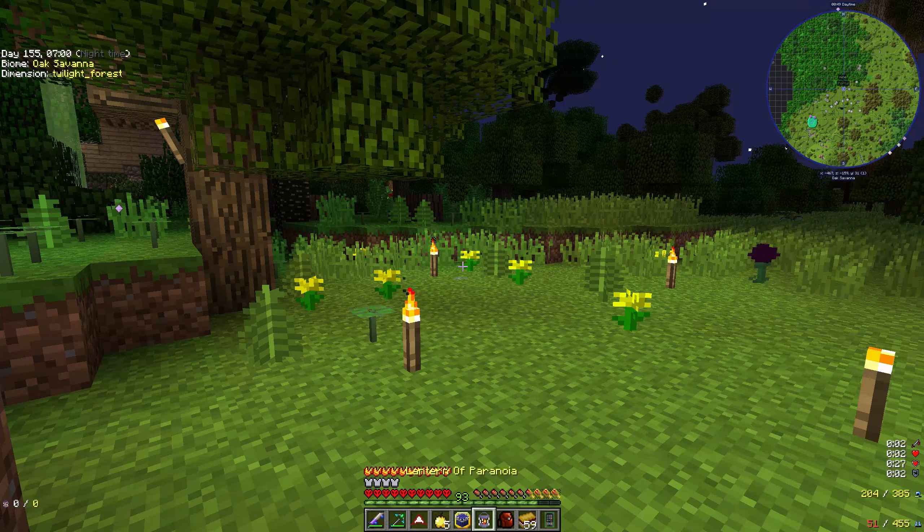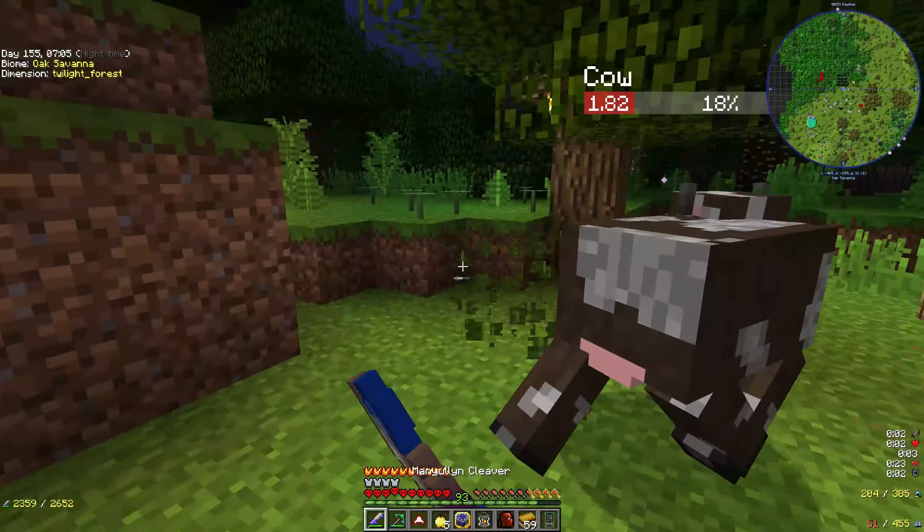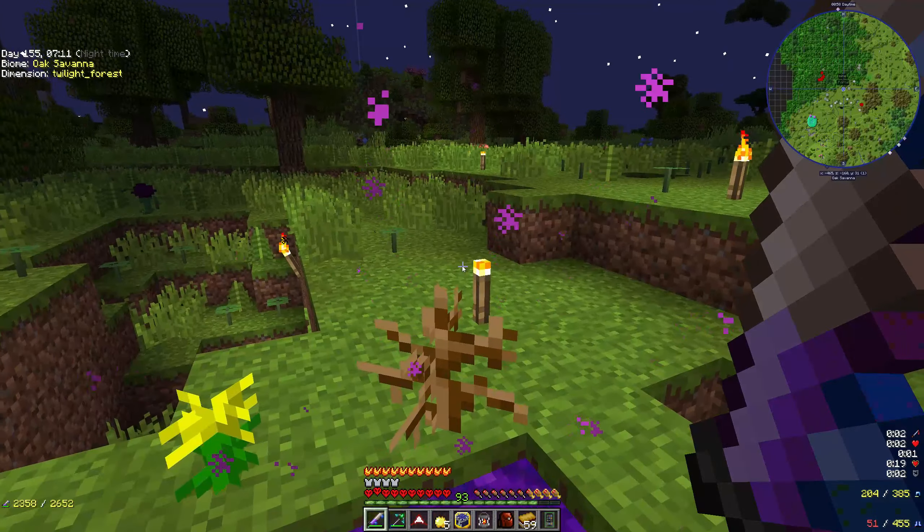Okay, portal back — putting torches everywhere because I forgot to turn that off. There's a cheeky cow that jumped through the portal and annoyed me a little bit. I need to put a fence around it to stop it, so I'm not losing my lifestyle. And we'll go back home.